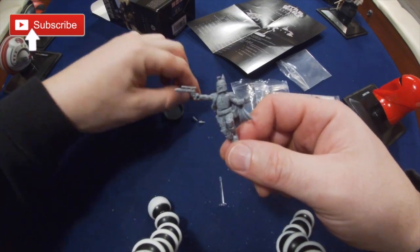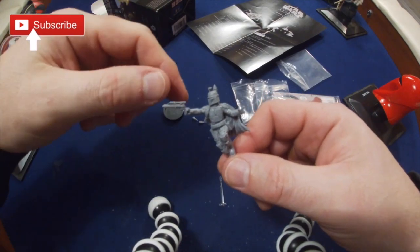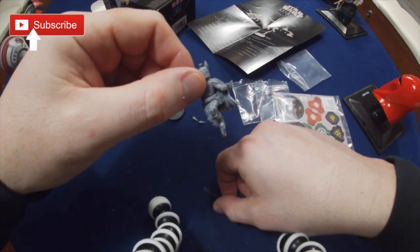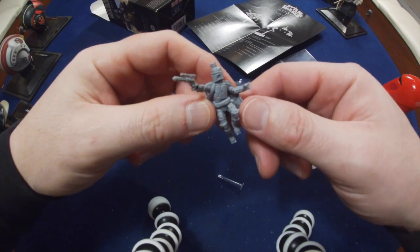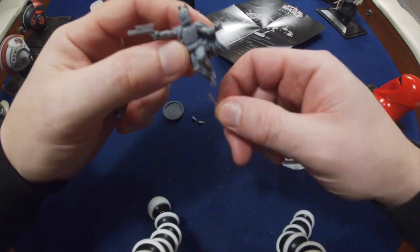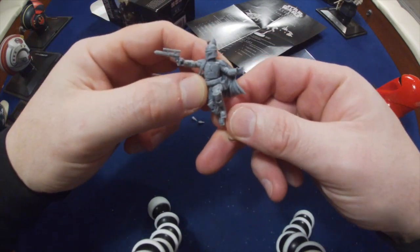So there we have the Boba Fett model assembled. I haven't put the flames on the back because they don't dry fit, and I can't get the flight stand in without risking a snap. But if we look at the model, it's real cool — he sits about an inch off the base.